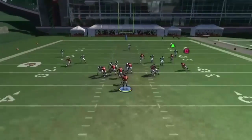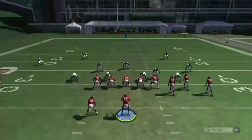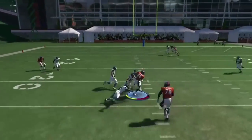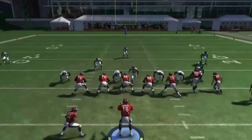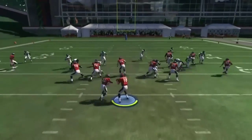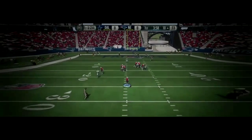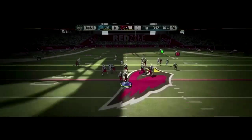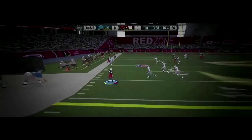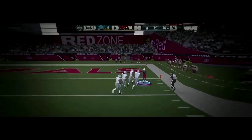The first route is the slant route, the B route. This is your quick zone beater, and it also kills man coverage. It's a real quick, easy read. I always cancel the play action on this play by hitting the right trigger or R2 on PlayStation. B is going to get open against man because it's a little glitchy man route. About 95% of the time he's going to be wide open against man and zone — just wide open across the middle. Really easy to run, just hit it to him quickly.